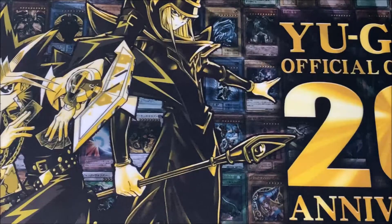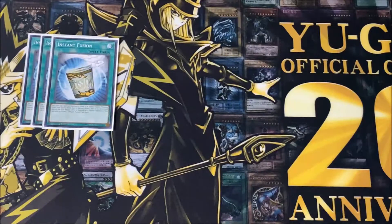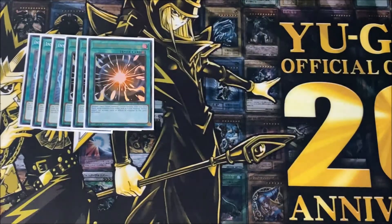Moving on to the spell cards, I play three copies of Instant Fusion and three copies of Super Polymerization. We like to spam out of the extra deck as well — just being able to go into like a Thousand-Eyes Restrict, or even a Starving Venom or anything like that. I really like having these cards; they allow you to go into your stronger extra deck monsters.